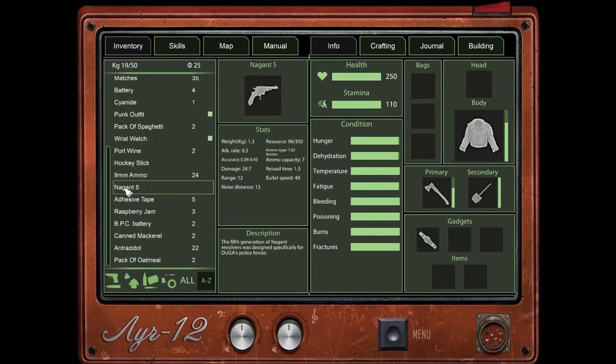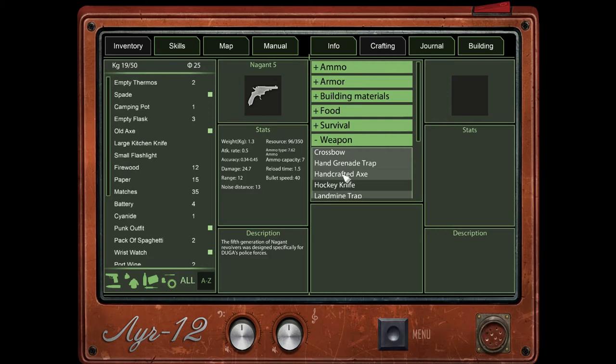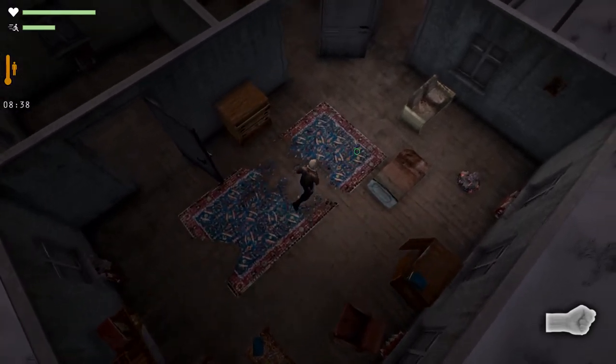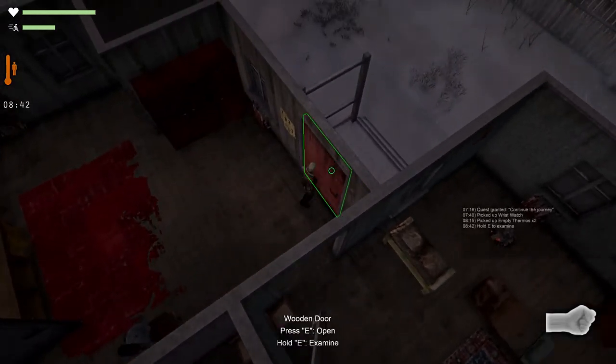I wanted to check out the Nagant 5 — it uses 7.62mm ammo — so that doesn't really help us out right now. Although, you know what we might be able to do? We can make a hockey knife! Oh, we can't — we need another level. Crud. Das ist nicht gut. I suddenly had a brain moment there and I couldn't remember how to speak.